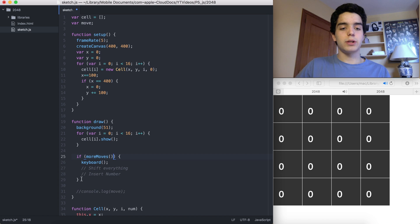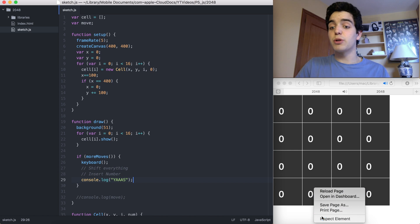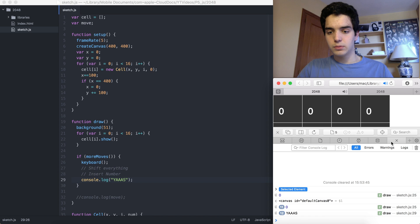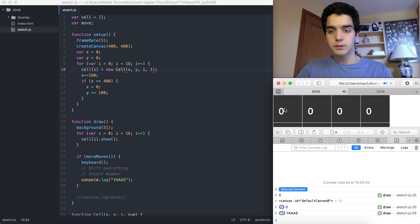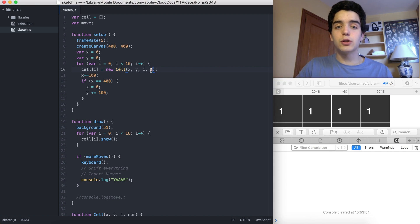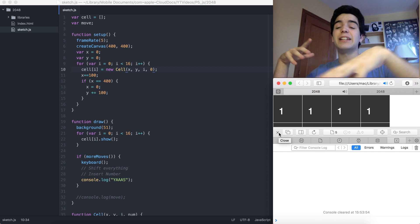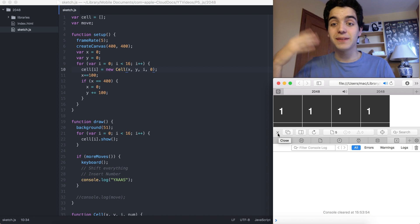So if more moves returns true, it should print 'yes' to the console. Let's test it — yes, yes, yes, yes. And if we assign every single cell a value of one, there are no logs, so that does work. You should always test your code incrementally — if you write 500,000 lines and then test, you won't know where to start.